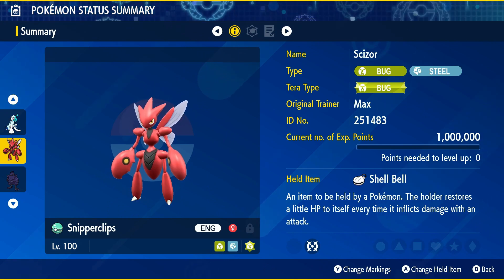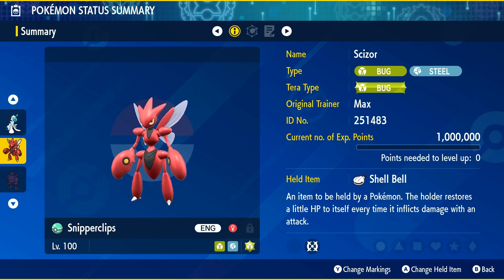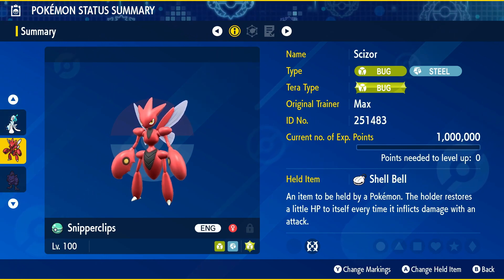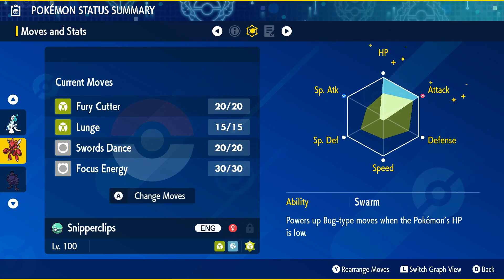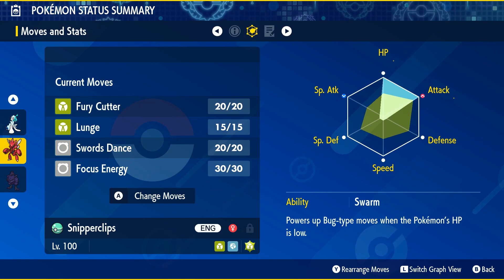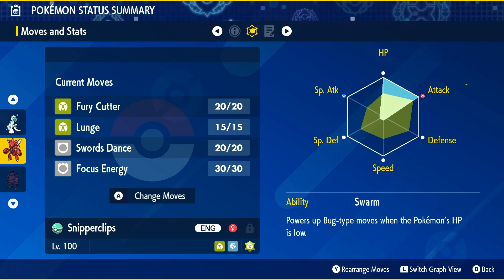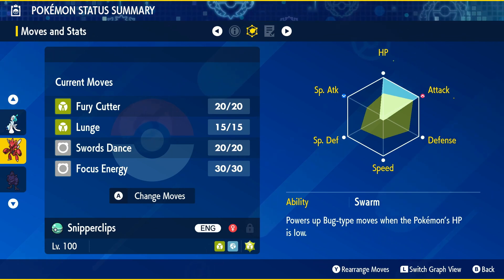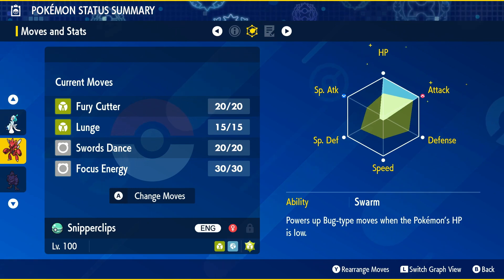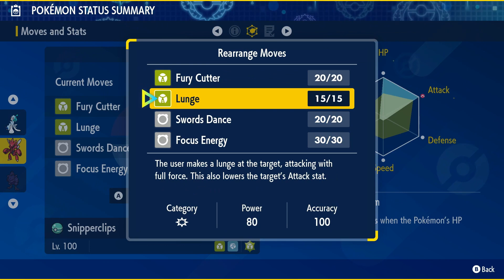Moving on, we've got one of my favorite Pokemon — we've got Scizor. It's a pretty stable set; I've run this one a few times. Scizor, of course, being a Bug and Steel Pokemon, you're going to want to give it the Terra-type of Bug and give it the Shell Bell held item. Fury Cutter is going to be its main damage output — if you use a bunch of Fury Cutters in a row, that damage will just keep increasing. You might want to lead with a Swords Dance or Focus Energy so you get that crit ratio boosted or just your attack boost in general. Lunge is a great move to help you get to your Terra — it lowers the opponent's attack stat, which is just Bug-type Chilling Water, kind of. I probably recommend getting to your Terra with Lunge, then Terastallizing, and then starting to press Fury Cutter.